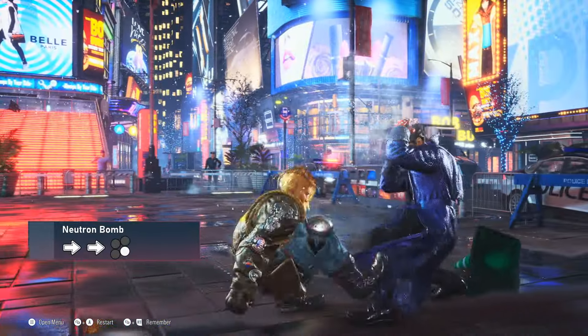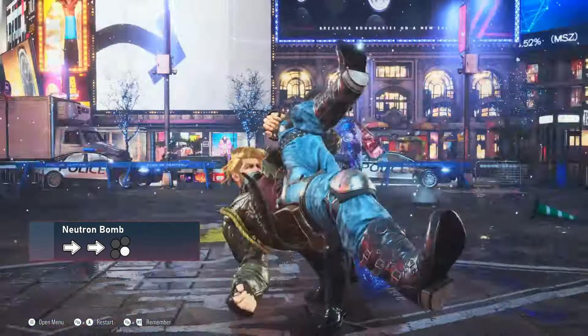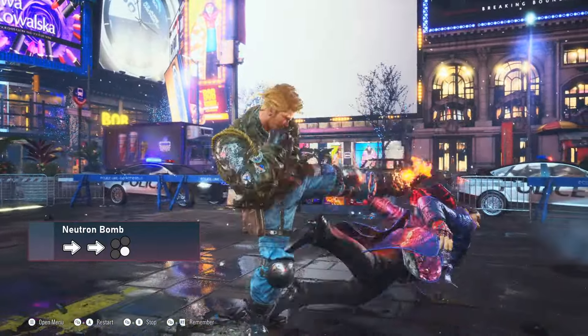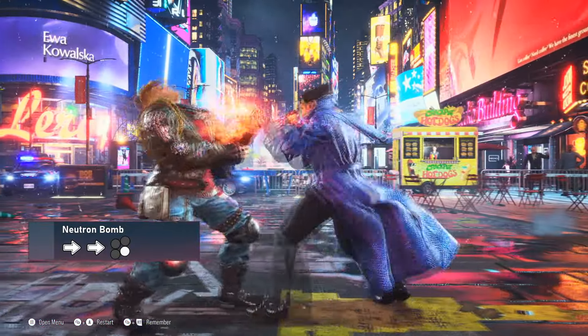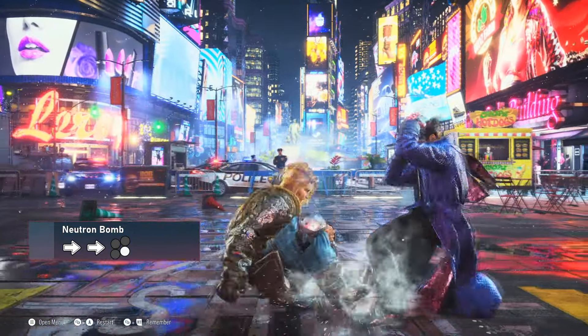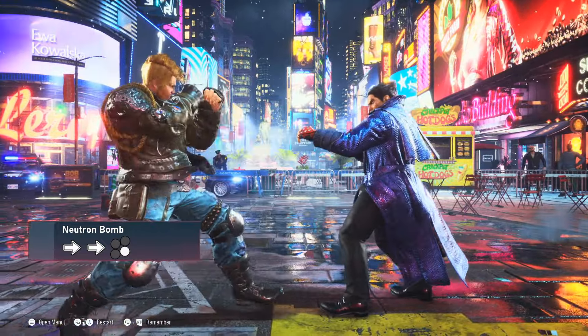To close distance with the opponent, Paul can apply his Neutron Bomb. Even though quite linear, even the smallest mistake spells disaster, being a natural hit launcher and also quite hard to whiff punish. This move can also give Paul severe advantage on block depending on what range the move was guarded. For this reason, it is better to generally respect Trombomb on block.